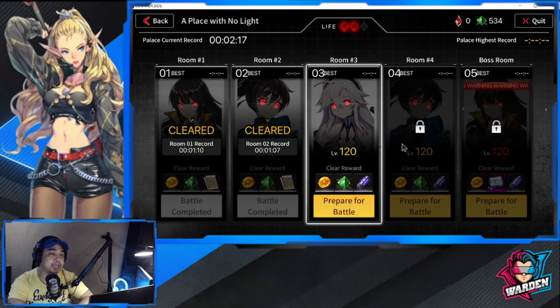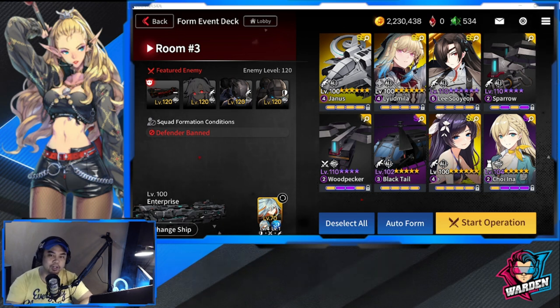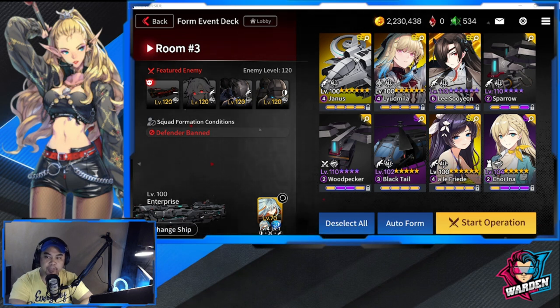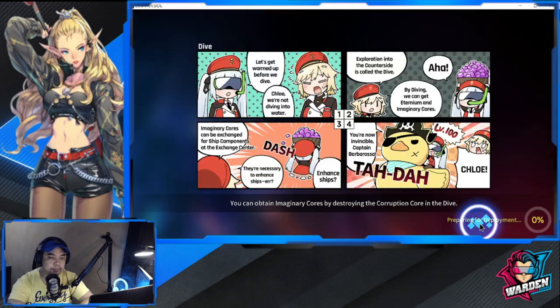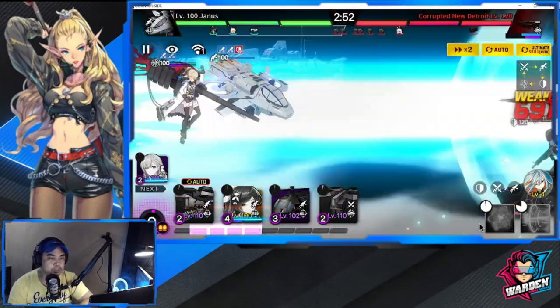Off to Room 3 — defenders are banned here but we're not worried about that. Woodpecker is back for Strikers. For Rangers: Janus, Sparrow, Rosaria, and Black Tail — you can replace one with ATB-1B Spear or ATF-35 Thunderbolt when it arrives. Choi Ina, Liudmila, and LSY round out the team. You could also swap in Buzzard for snipers. Let's go to auto battle.